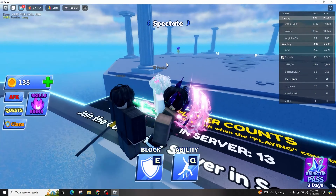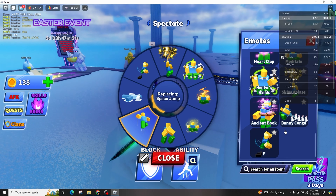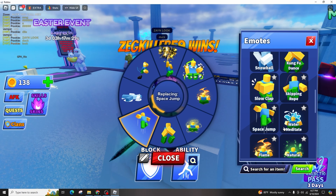The menu options include: follow it, invite friends, or report it. Click on 'Favorite' and now if you check my profile picture, you can see that the game has been successfully marked as a favorite. This ensures that we can easily locate it and remember it.